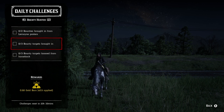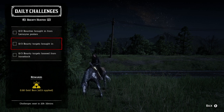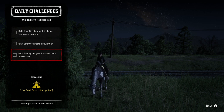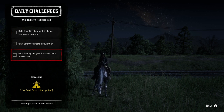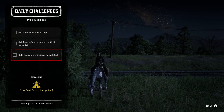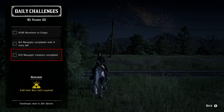For the bounty hunter role, a lot of these can be done together. Two bounties from Lemoyne posters and three bounty targets brought in — these two can be done together, since two will be from Lemoyne and then you do another one from Lemoyne to get three brought in total. Then three bounty targets lassoed from horseback — you just have to be on your horse when you lasso them. Easy. These will probably only take you 15 minutes total — about five minutes apiece. Can't beat that for one and a half gold bars.